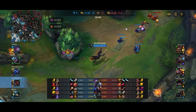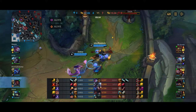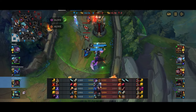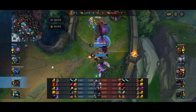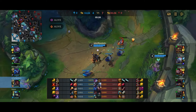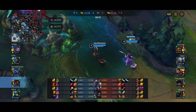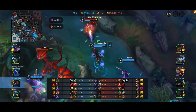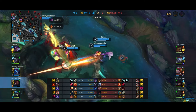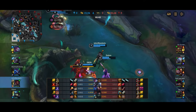Objectives have spawned. Mundo is heading to the Herald, but Pike has actually roamed there too, so Caitlyn is alone with no Nami. We can try to push Caitlyn, get poke, maybe kill her if she makes a mistake, or grab some tower plates. Jayce is now roaming down as well but Mundo decides to do the Dragon instead — we head over, dash onto Jayce to remove his first strike, force his Flash, and focus the Dragon while the enemy team supposedly does the Herald.